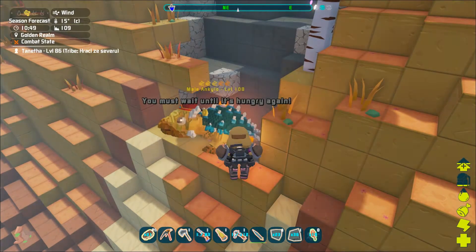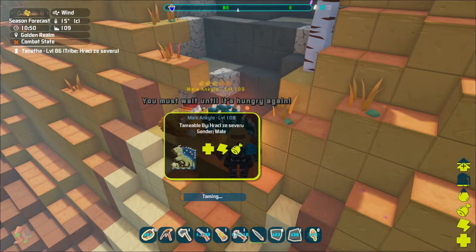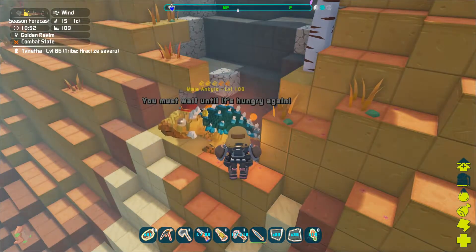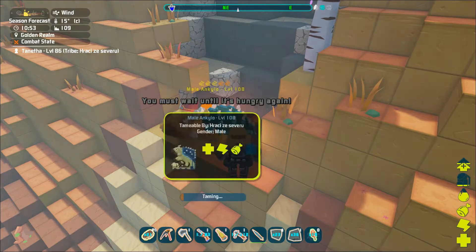The shell can be used to craft the rebound damage shield. Ankylo is a herbivore and it's not aggressive, but will attack if provoked.